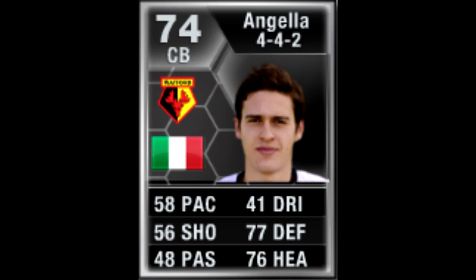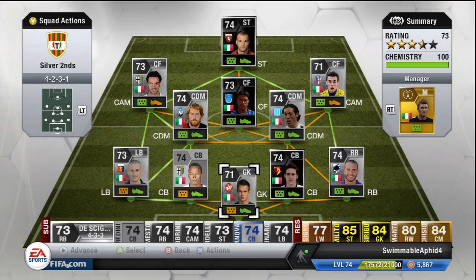Hello guys, today I have got a second in-form Angela player review. He is the Italian centre-back for Watford in the Championship, one of those many Udinese players playing for Watford. I put him in my second silver team, and let me just say that in-form Tavano is really, really good as a set-up forward. I slated him in my review before but he's an amazing player in that position. Back to Angela.